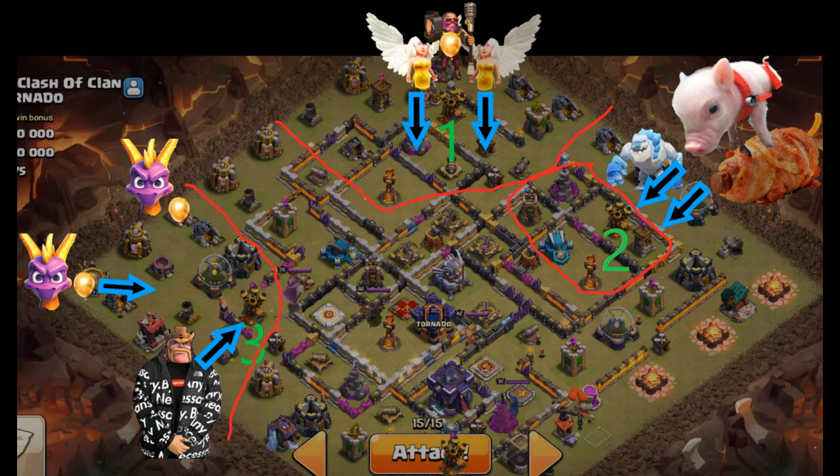First, drop the warden at north with balloon and four healers to slowly work his way down. Second, drop ice golem and some hog riders on the northeast near the air defense. Third, drop two balloons and two baby dragons on the west, then the king near the air defense.